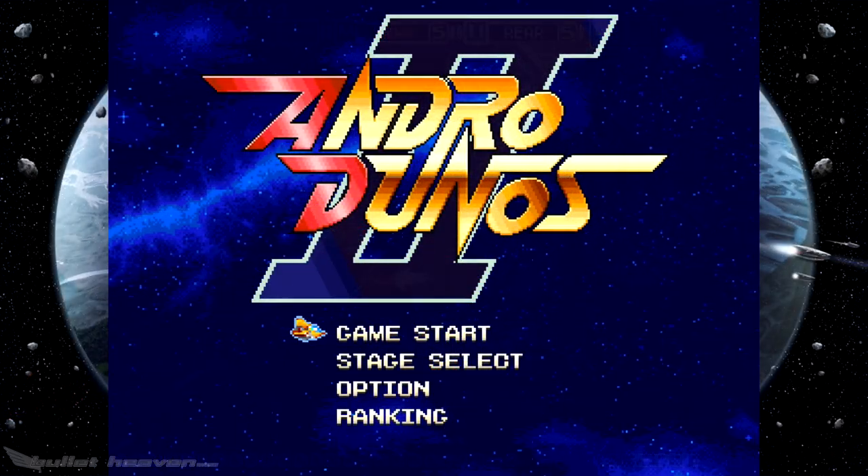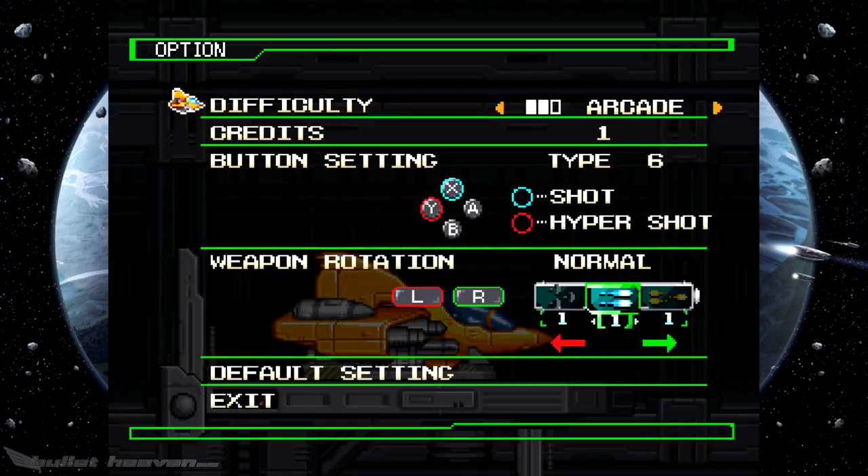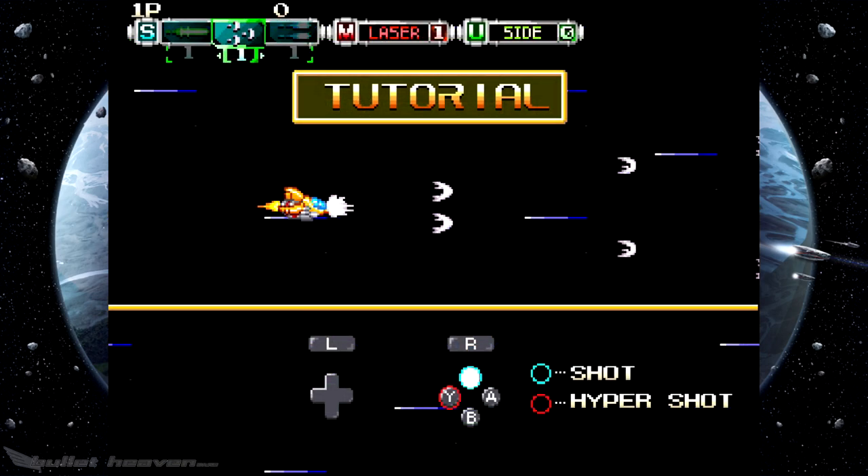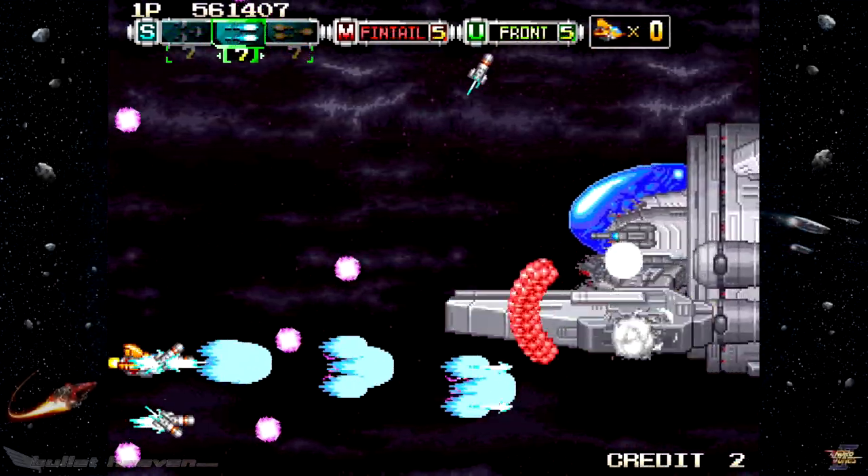Rounding out the presentation is a simple menu system, simple control options, a simple wallpaper in the borders, and a decent Neo Geo-style tutorial sequence. So, how does Andro Dunos 2 stack up? Let's take a look.